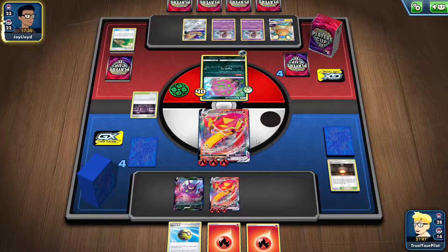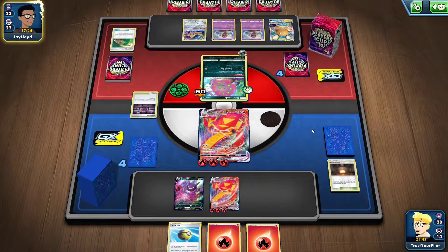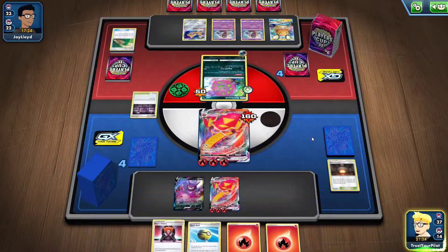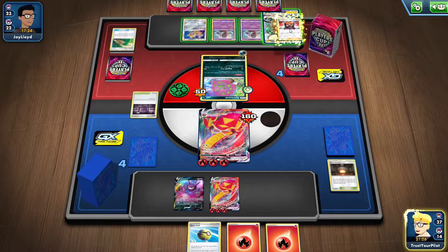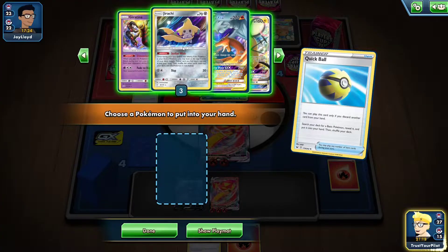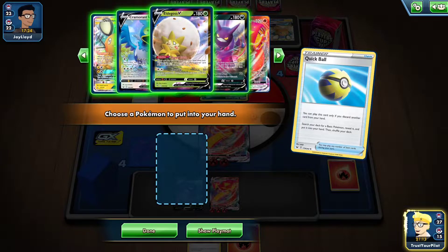You're just seeing why I like Centiskorch so much — it's so good. There's Boss's Orders. I think this is checkmate. Let me make sure I have my Zigzagoon first — I don't. That's unfortunate. I think I still do the same thing. What do I want? I think I want Boss's Orders. I'll go get Eldegoss, I think I still Boss the Dedenne — doing 40, 80, 120, 160. So I Boss the Dedenne and put the energy there.